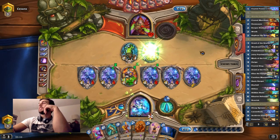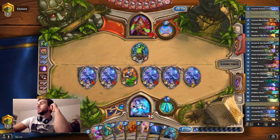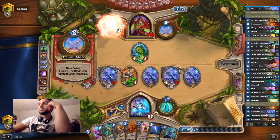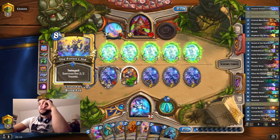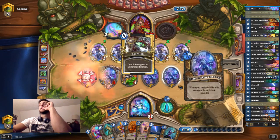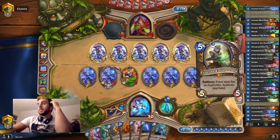Another card I had a tough time deciding whether to keep was Anubisath Defender. I have three spells to activate it — once I cut Overflow, that card didn't really make sense. With the potential to get more from the Expedition, but... if you leave one of these alive, I'm gonna make you pay.